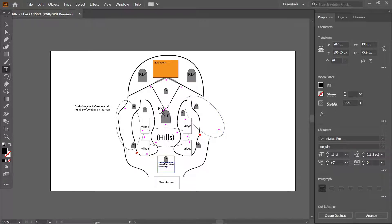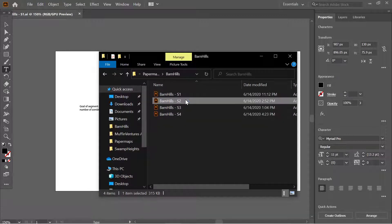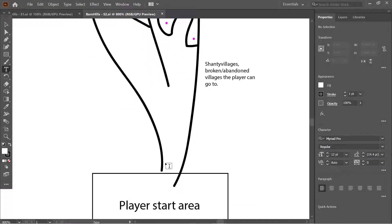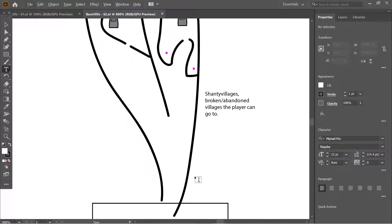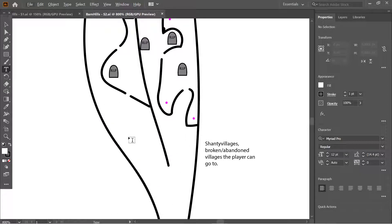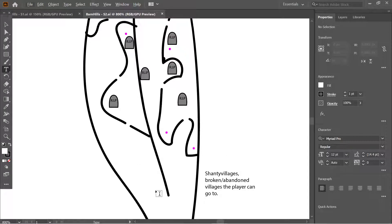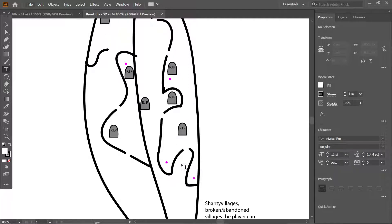The time mechanic is also adjusted by player count — single-player mode gets a bit more time since one person can't cover the whole segment as quickly as a full team. It's all about balance, and that's what I'm trying to compose with the level design. That's it for segment one — moving on to segment two.